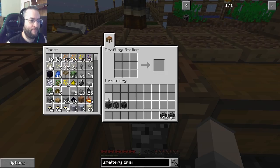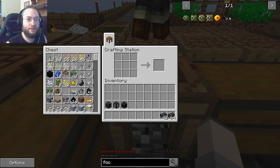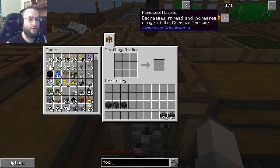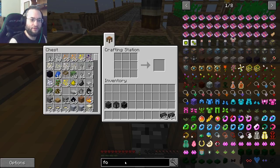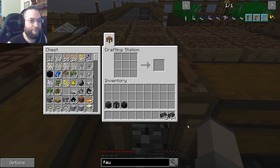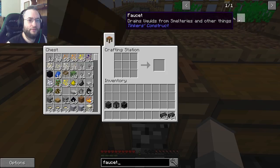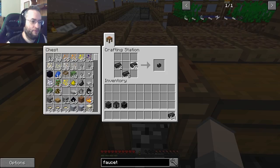Okay, I want you to make two faucets - not the Dacocraft ones, but the Tinker's Construct one. Which one? The Tinker's Construct faucet. I think I spelled faucet wrong. F-A-U-C-E-T. There we go. The Tinker's Construct faucet, it should be on the far right. Looks like a little U. So two of those. I want two of those. I'm bad at spelling. Alright, got it.